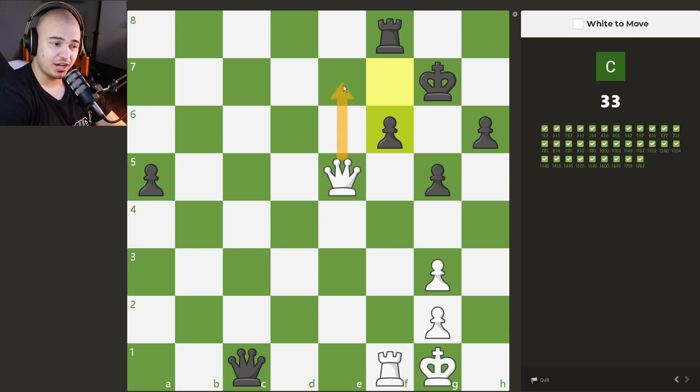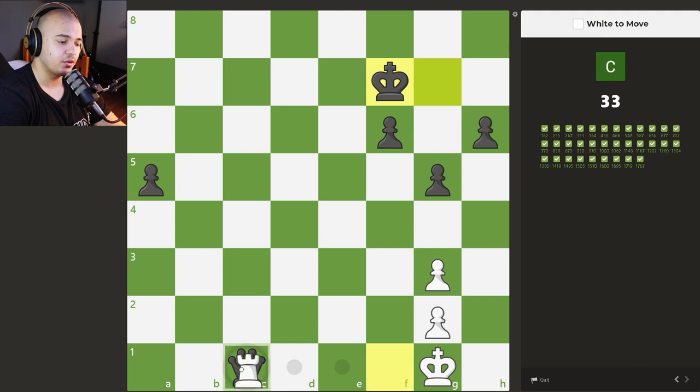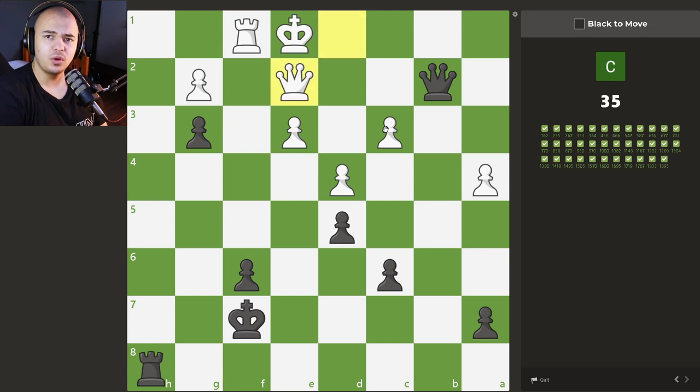I think it's check here because then the rook has to block, then we take the rook and then we take the queen — we're just up a rook in the endgame. For this pawn race, the very important question is do we take here? I don't think so because if we take, we just lose. We simply push, we'll be one tempo in front of white, and we completely win. We're at 35 — let's see if we can get to 40 with no mistakes.